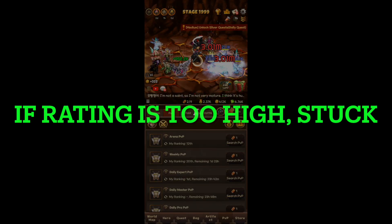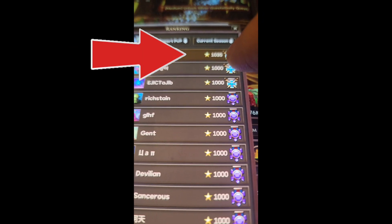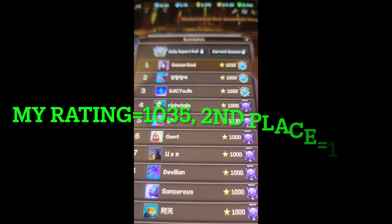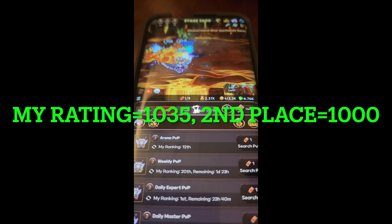Now let's look at my PVP rating right now. Because it's early in the morning, my rating is actually 1035, and the next one is only 1000. So I'm 35 ratings higher and I can't find anyone. I think that's the reason why it's broken.